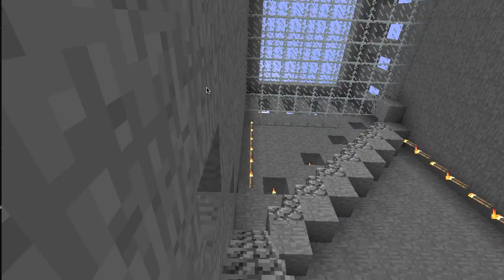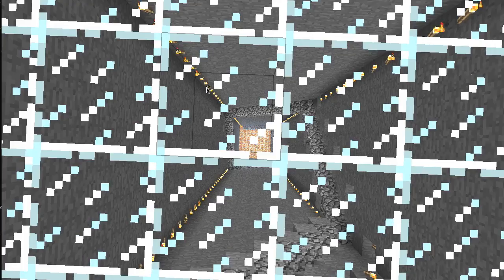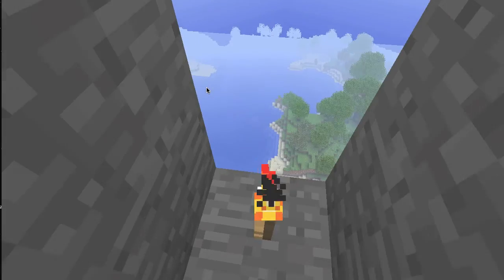Let's go up here — this is the top floor. I put glass so that during the daytime, the sun can light up the whole tower really well, even though I also have torches lined up. The sun is definitely the best power source.